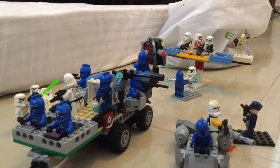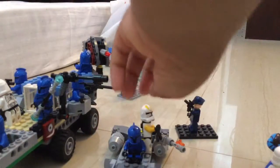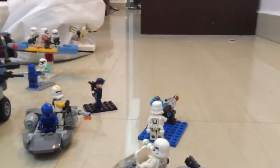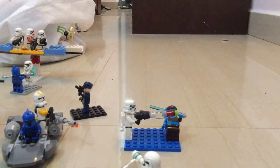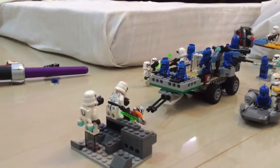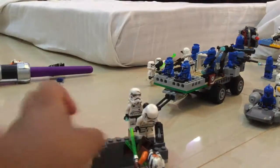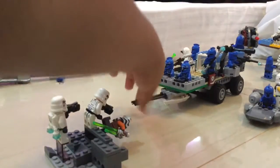Over here we have this little scout speeder with a clone piloting it and a clone commander with a machine gun who's firing at this guy coming in on a speeder too. Over here we have this imperial jetpack trooper who's firing a bullet and the clone is just dodging it. Up front, Ahsoka came up and she's kicking this guy down with her lightsabers, and there's another jetpack trooper in midair trying to shoot but Ahsoka is about to take him out.